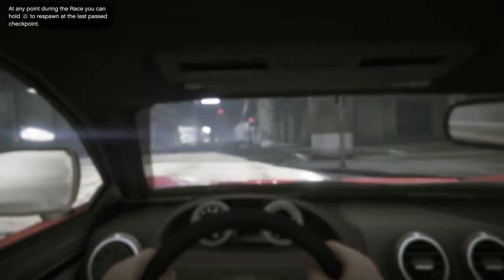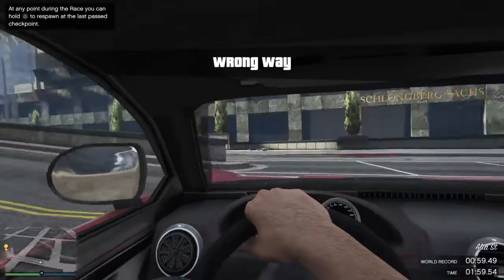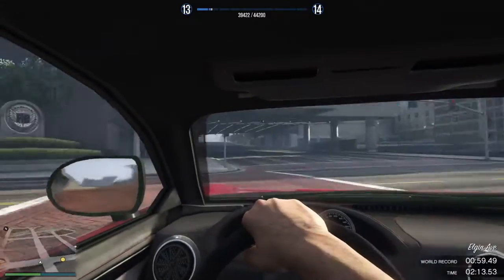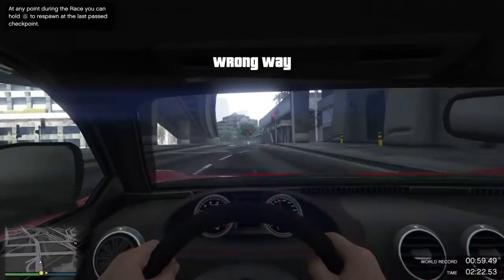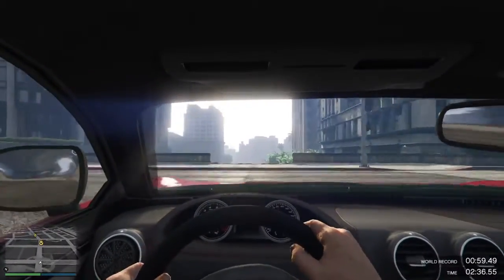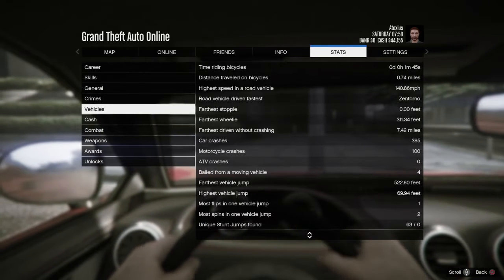Unique stunt jumps completed: 42 out of 50. So we'll go back around and do it again. You can respawn at the last checkpoint — people say that works — but I haven't had it work for me because you can't get enough speed from that checkpoint to complete the jump. So I just go around in a circle; it seems to work easier for me. Maybe you can make the respawning work — you'd have to back up a certain distance. We're now at 44.